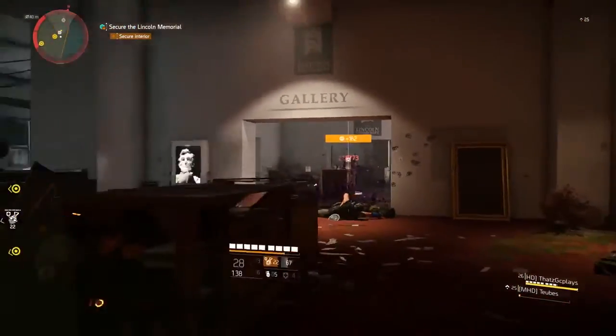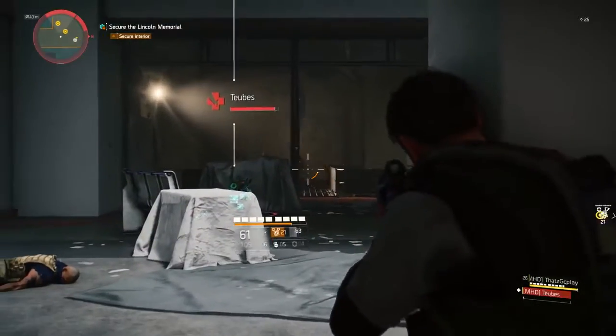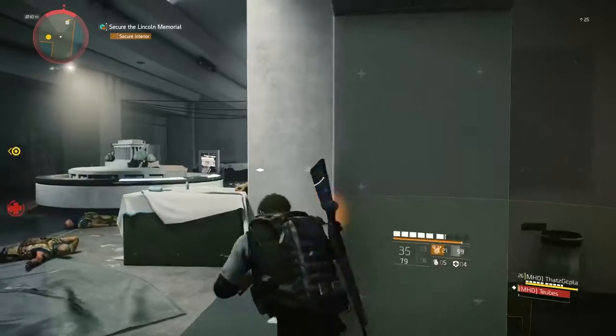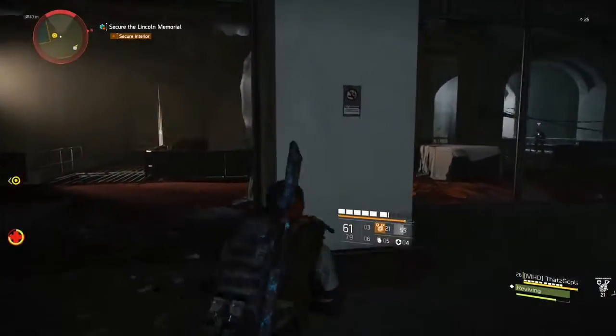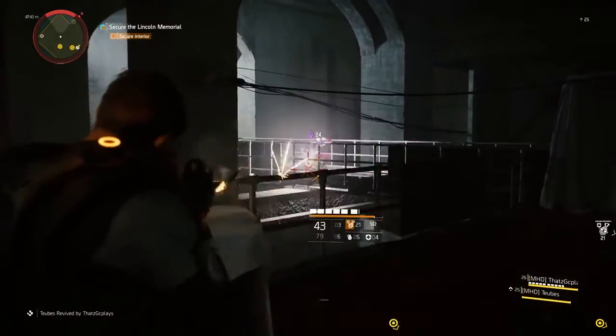Taking back Washington DC is a task no one should do on his own. Luckily, you don't have to, as you can recruit Grace Larsen, the officer of the clan hall. You can create or join a clan to join up with like-minded agents, coordinate activities, and upgrade your clan hall for extra rewards. Today's spotlight will focus on the clan hall.